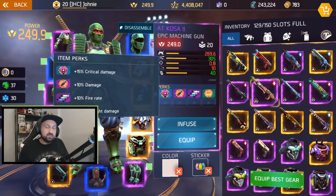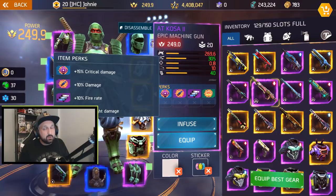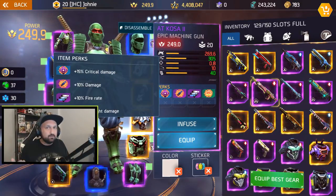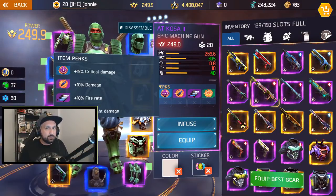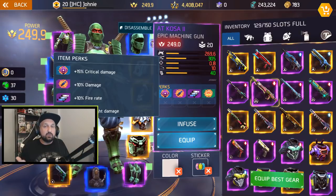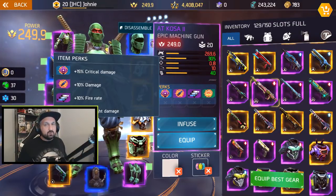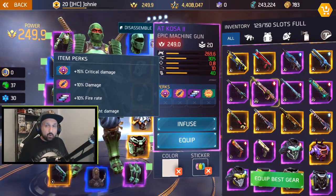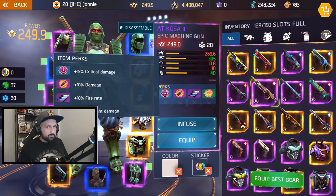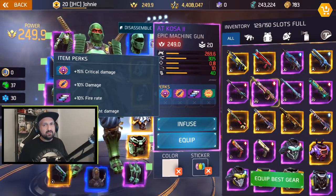A couple of tips before we go: because it's very expensive, you should start by infusing weapons since you actually gain damage from it — you don't gain much from infusing armor aside from the power level. Second, only use infusion on your absolute best items; don't just start infusing everything or you will regret it. And remember, do not use legendary items to infuse power — use duplicate legendaries only to get legendary material. That's it for the infusion system. Subscribe to the channel for more Shadowgun Legends news, gameplay, and guides!